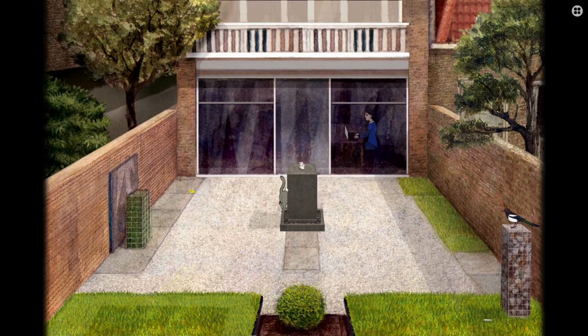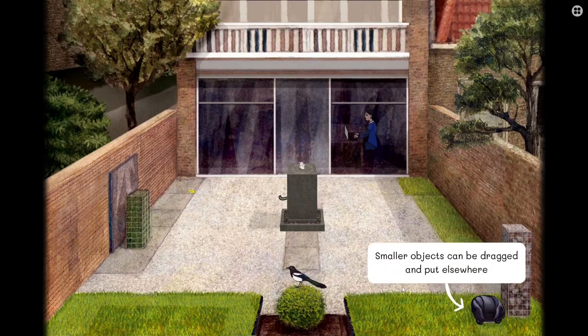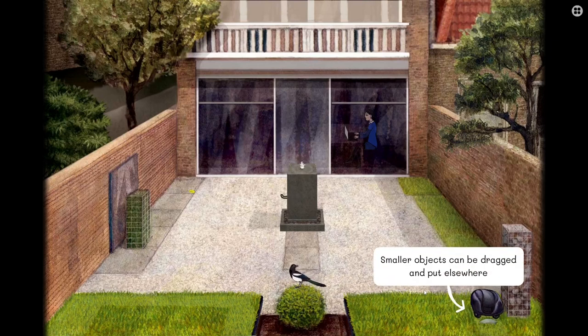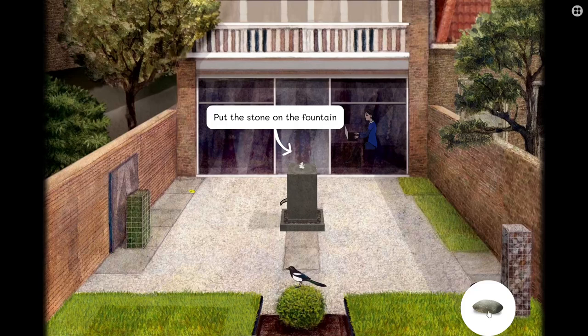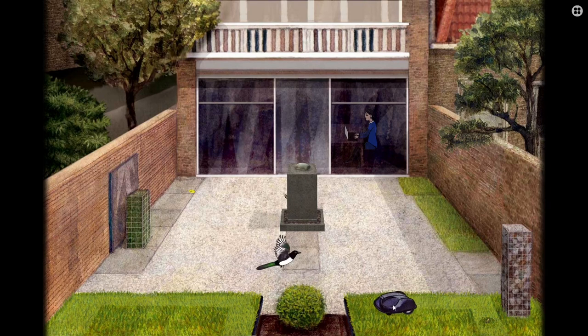Now why isn't the lady seeing him? He's gone round to that side of the fountain. Can I click him again? Some objects can be activated by clicking on them. Smaller objects can be dragged and put elsewhere. Put the stone on the fountain — I can drag this stone, plop it on the fountain. That stops the water from spurting out. It laid a rock! But what the hell is this? This is Mama Rock!